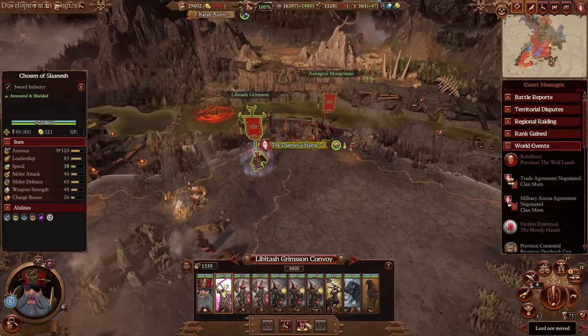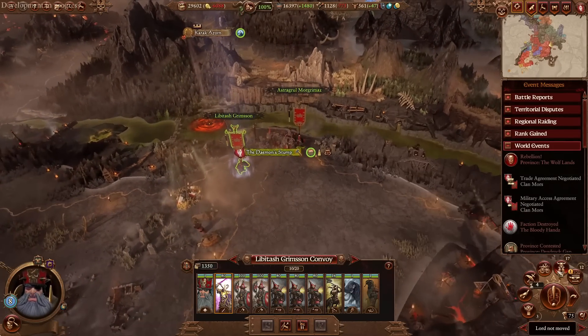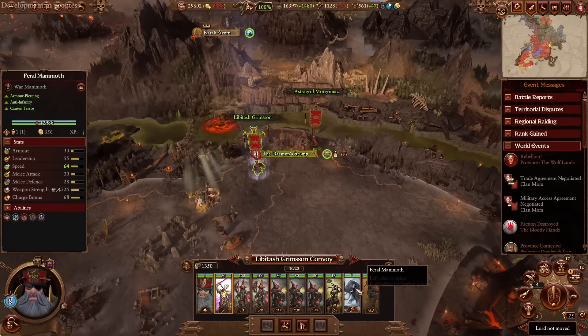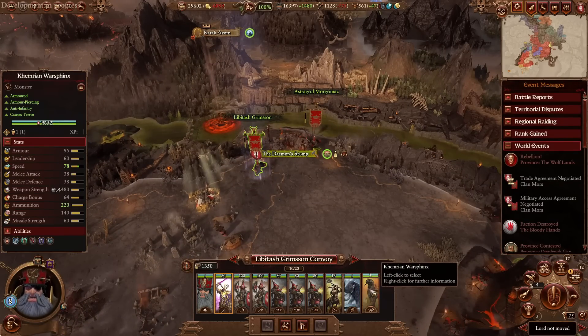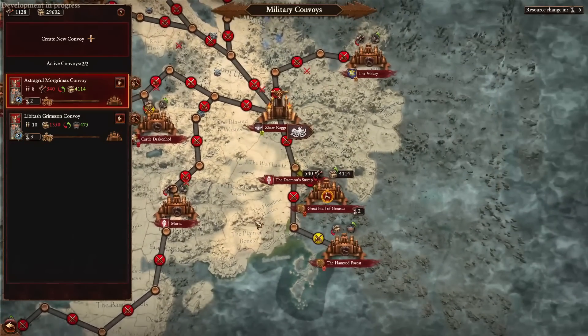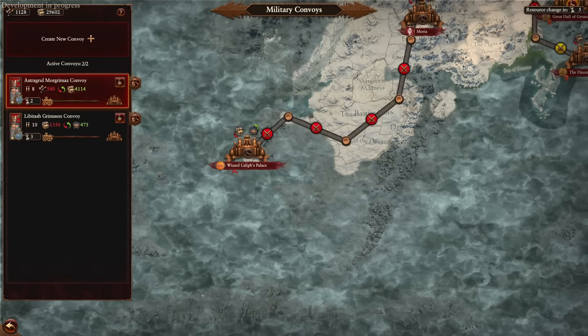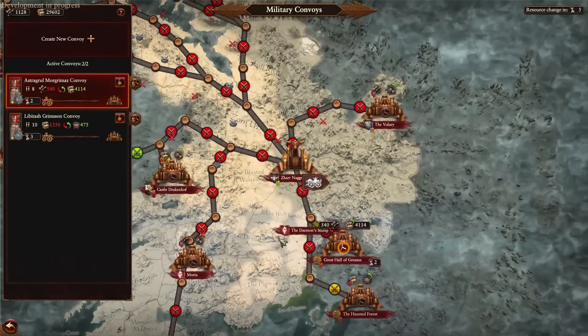The way convoys can recruit — alongside having higher mercenaries — is that on a completed convoy you can effectively gain a random unit from that area. As you saw, we got a War Sphinx, and that's purely because I sent one of my convoys all the way over to the desert, and once it successfully completed, I gained the unit accordingly, which was a Tomb King unit.